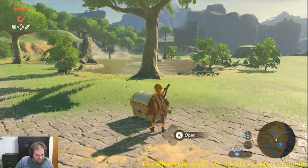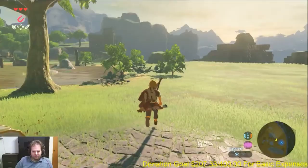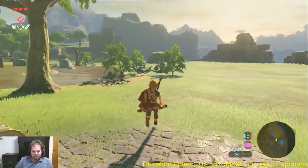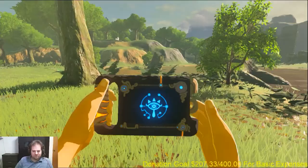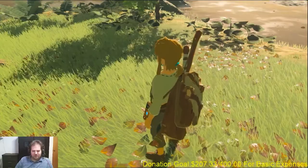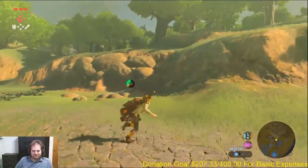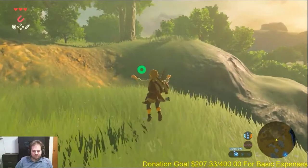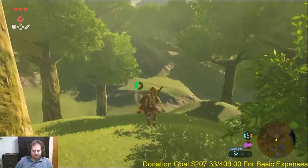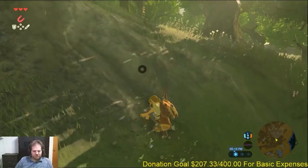Nintendo could have taken the entire tutorial island and made it a separate Breath of the Wild prologue download for Switch, for people who wanted to see what the game is all about. We've done a video about prologues before, and the prologue is also an example of your introduction. By the end of it, you need to know what the gameplay is going to be about. If you leave the introduction and don't understand how a mechanic or item works, that is a failure of your onboarding.